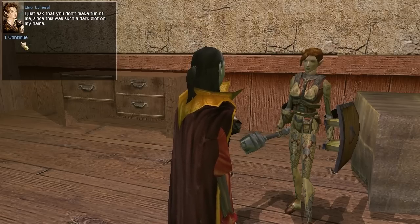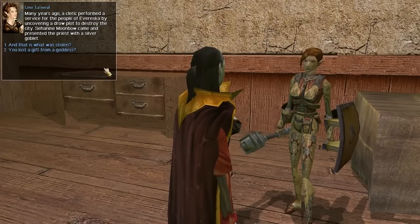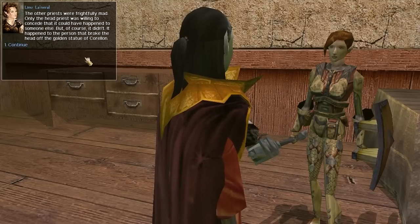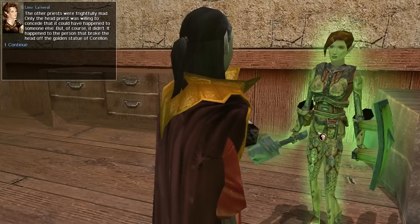Lenu asks that Lily not make fun of her, since this was such a dark blot on her name. Many years ago, a cleric performed a service for the people of Evarezka by uncovering a drow plot to destroy the city. Saint Imumbo came and presented the priest with a silver goblet. A thief stole it right out of the temple and managed to sneak out of Evarezka — no small accomplishment. The other priests were frightfully mad, and it happened to the person who broke the head off the golden statue of Corellon — presumably Lenu herself.